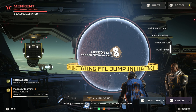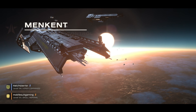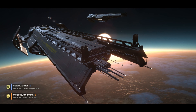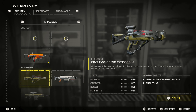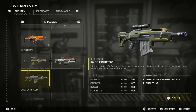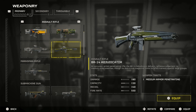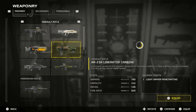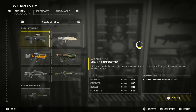Yeah, the Adjudicator — it's got the highest damage but high recoil. Let me check the loadout menu. Or was it the Diligence Counter Sniper I was using? I don't remember — it's been so long since I've played bots.